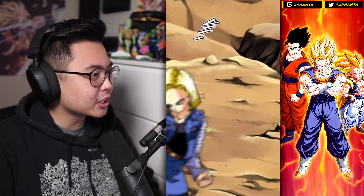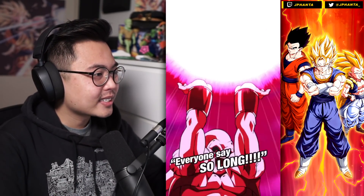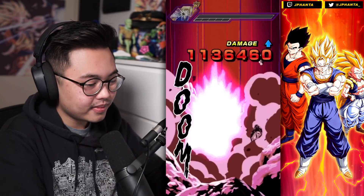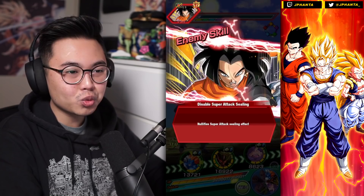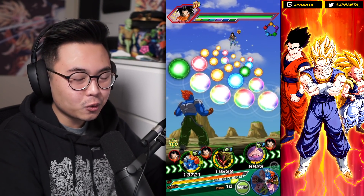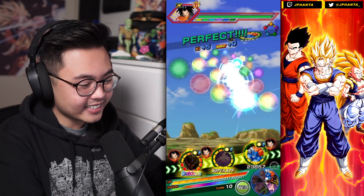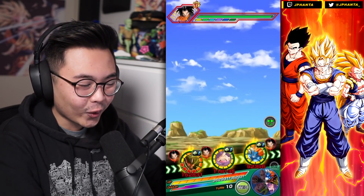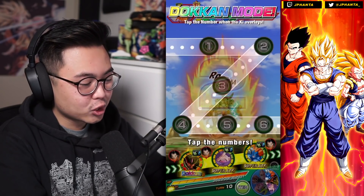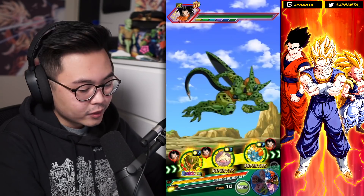So much damage, plus the additional attacks! LR stats: 120% attack and defense, which is very good. Infinite stacking, transform, steal — so good. Heal up — guys, this is just too good. I haven't even used LR Cell's full potential, because after we lower attack we just kill anyway.